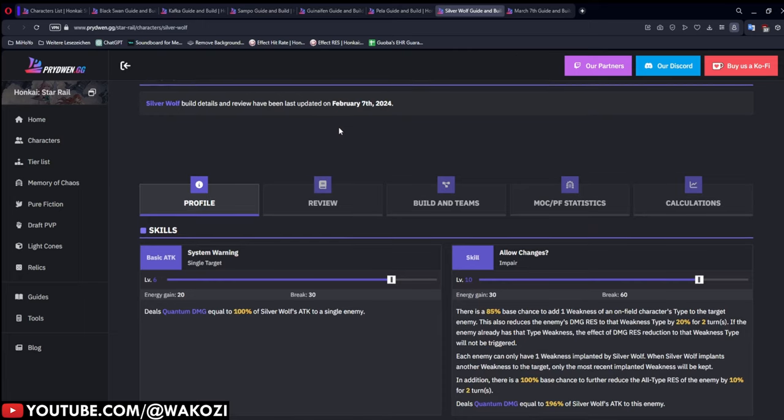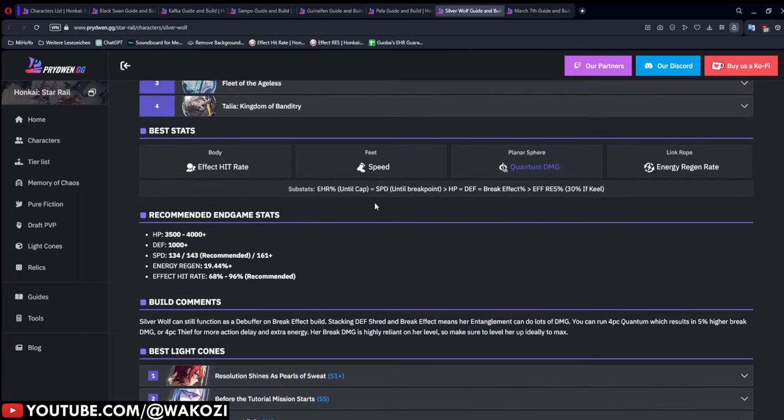Silver Wolf wants 68% to 96% effect hit rate. The big range comes from two factors: the different abilities have different base hit chances requiring different effect hit rate levels, and the more dangerous enemies tend to have higher effect resistance. The more effect resistance they have, the more effect hit rate you need — as simple as that.